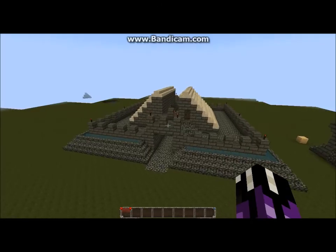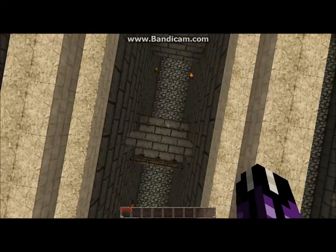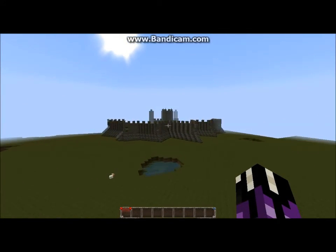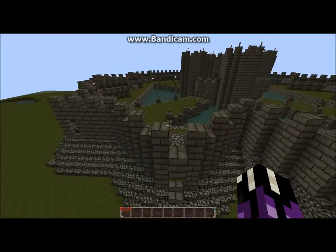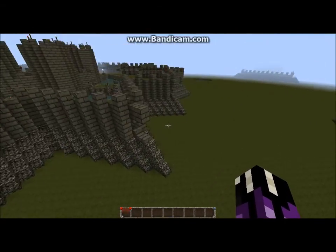And here we've kind of got like a little barracks fort. Over here we've got another kind of like ocean fortress with more of those wave breakers.